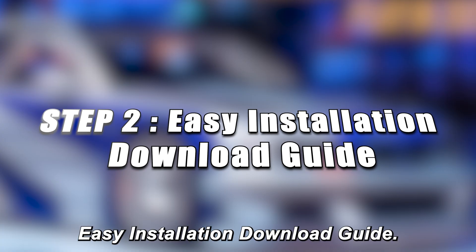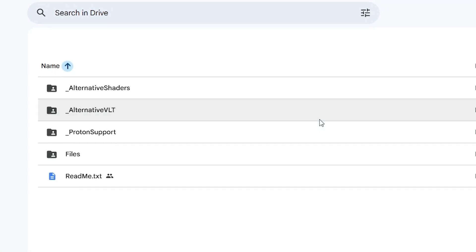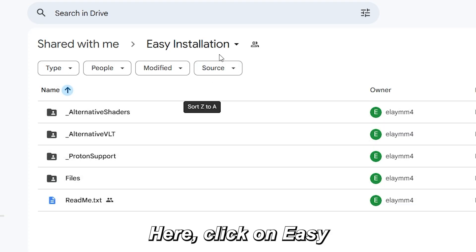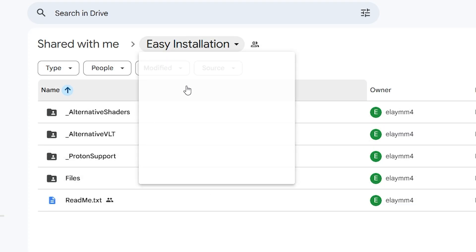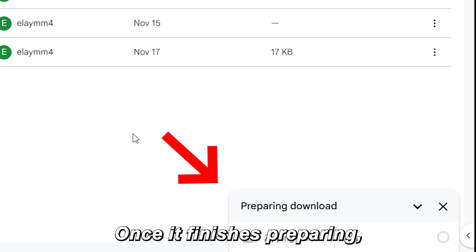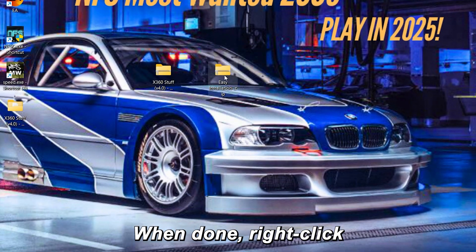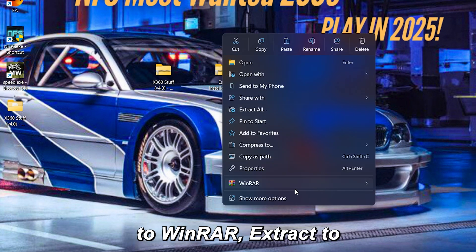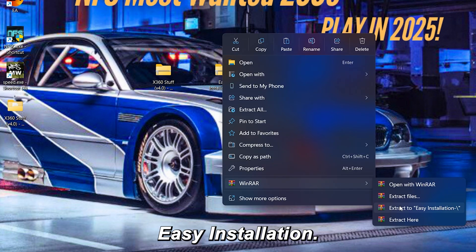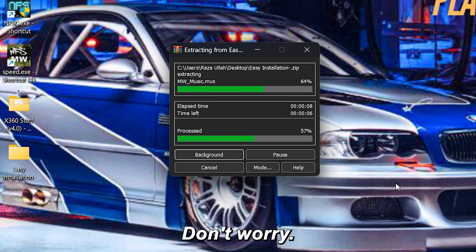Step 2: Easy installation download guide. Open the easy installation file — it will take you to Google Drive. Click on 'Easy Installation,' then click Download. You'll see 'Preparing download' — wait patiently. Once it finishes preparing, the download will start automatically. When done, right-click the zip file, go to WinRAR, and extract to 'Easy Installation.' It may take a few minutes — just wait for it.